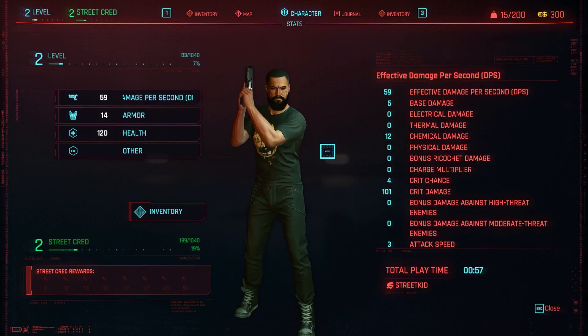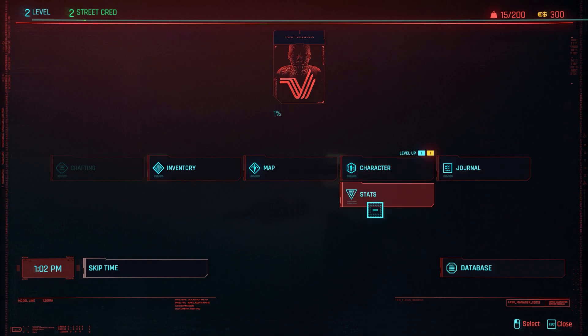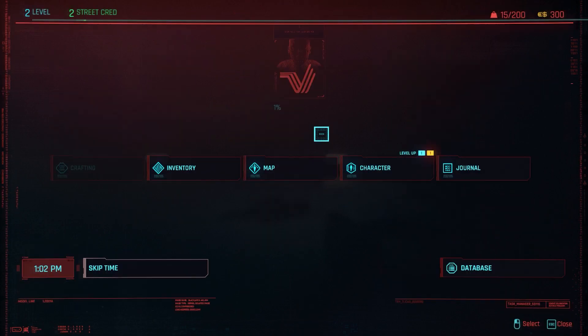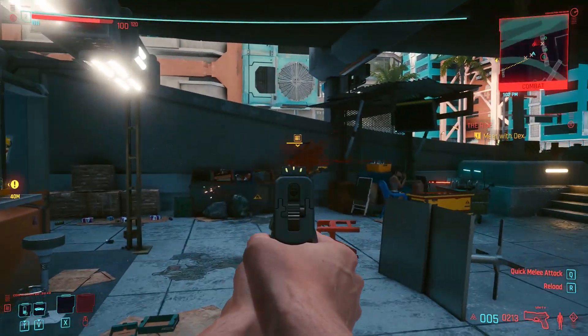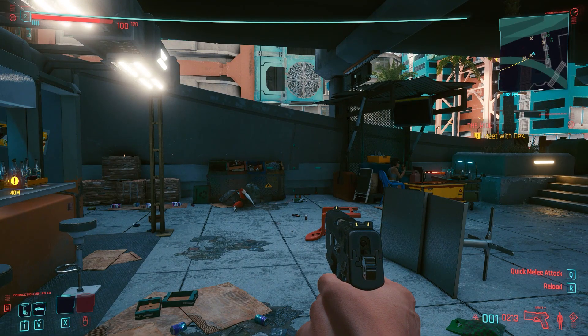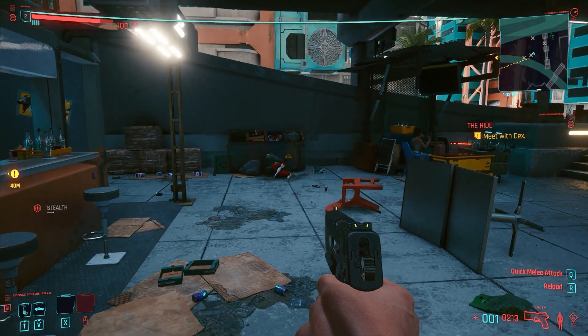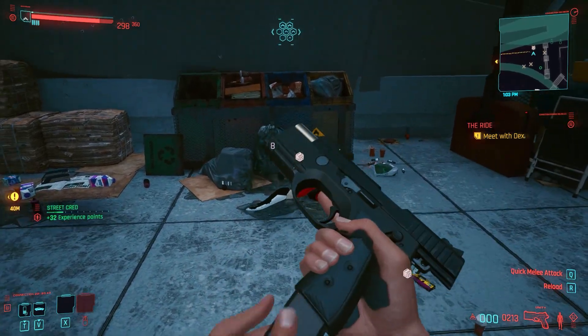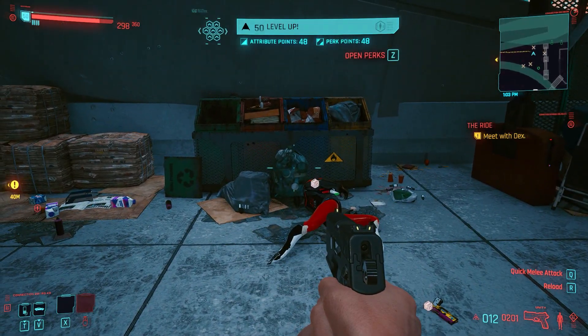Go back in the game. Now you can see our XP is huge. We just need to take out one enemy before the police takes him away. She's not dead yet. There you go. Level 50.